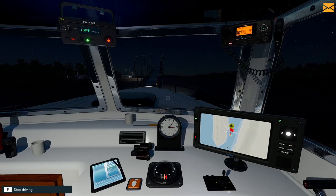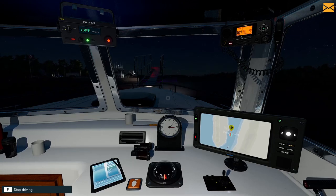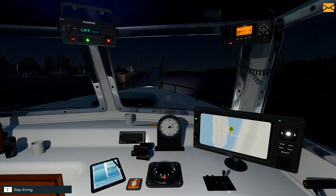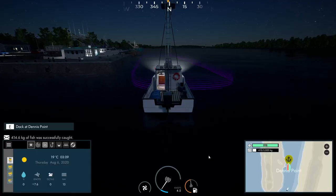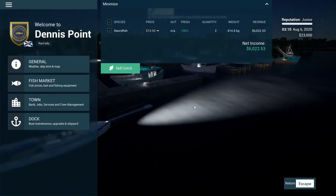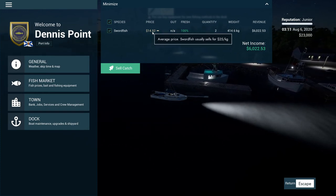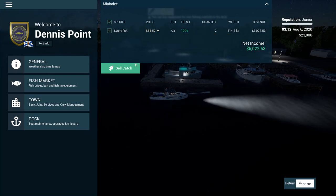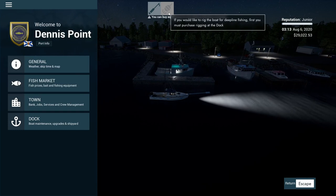We're going to abandon the harpooning. This boat is actually set up for deep line fishing, so we're going to look into getting some deep line gear and bait, and hopefully find some fresh tips on where to find tuna out in the ocean. We can go on a tuna hunt with our deep line gear. We're selling now — we're getting 14.52 a kilogram and the usual price is 25, so this port is not buying at a great price, but we'll take what we can get.